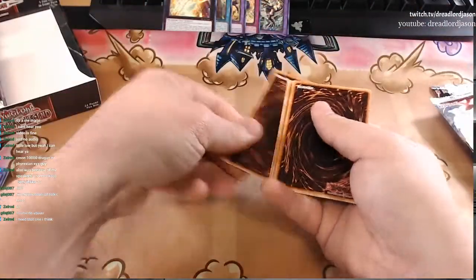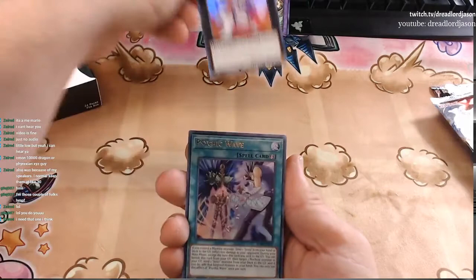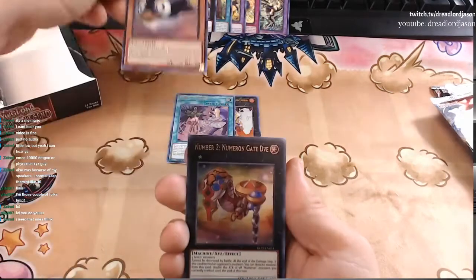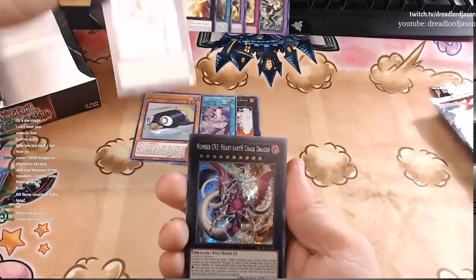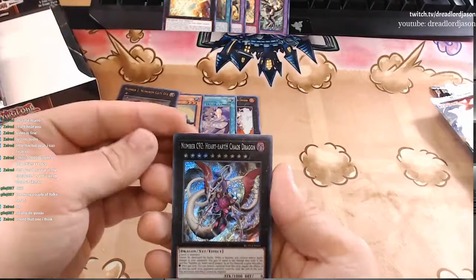Number six — the inferior right-hand side of the box. Brotherhood of Fire Fist Lion Emperor. Psychic Wave. Penguin Torpedo — what a cute little guy. Number two, Numeron Gate Dive. And Number C92 Heart Earth Chaos Dragon is our Secret Rare for this pack.